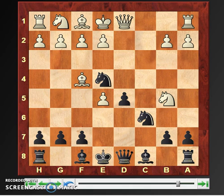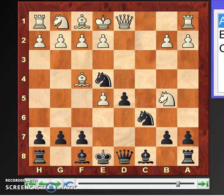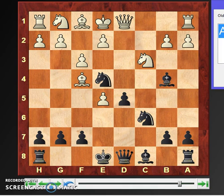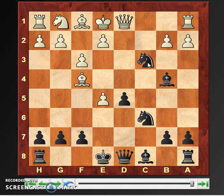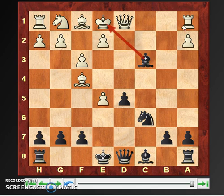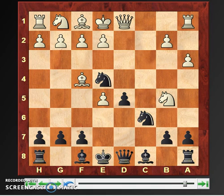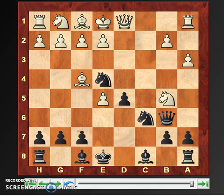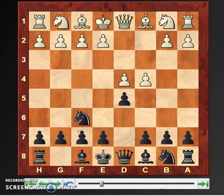If white plays f3 instead, then bishop b4 check wins a piece — and more than that, because bishop d2 is simply not possible and the queen would have to be sacrificed. If knight c3, then after knight takes, you will see it is losing. One more try could be a3 to stop bishop b4, but it really doesn't work because again the move is queen b6 — it's a fork attacking the knight and also threatening checkmate on f2. Those are the key ideas you must be aware of.